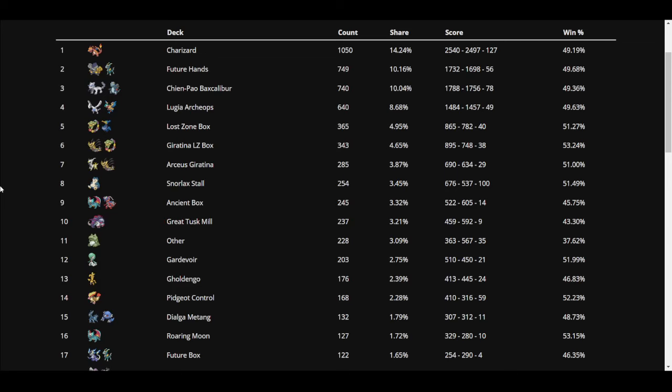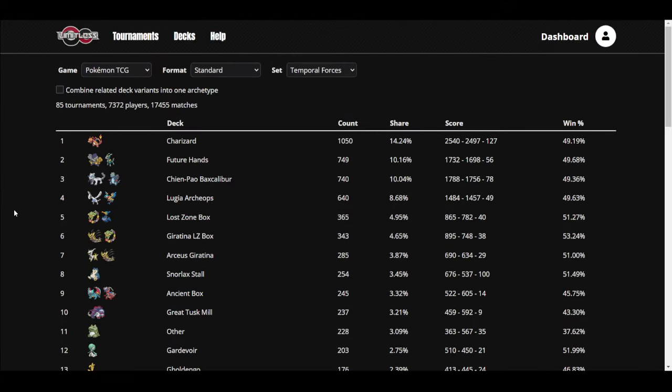Long story short: play Team Yeltshire and Professor Turr's Scenario if you want to not lose to Control — that will essentially always work. The three main tips are: play those cards, don't bench Pokémon that you can't attack with, and don't go crazy or make stupid plays. That's all for today's video — I hope that helps. It's not a complete tutorial since every match is different, but I hope you enjoyed and see you in the next video.